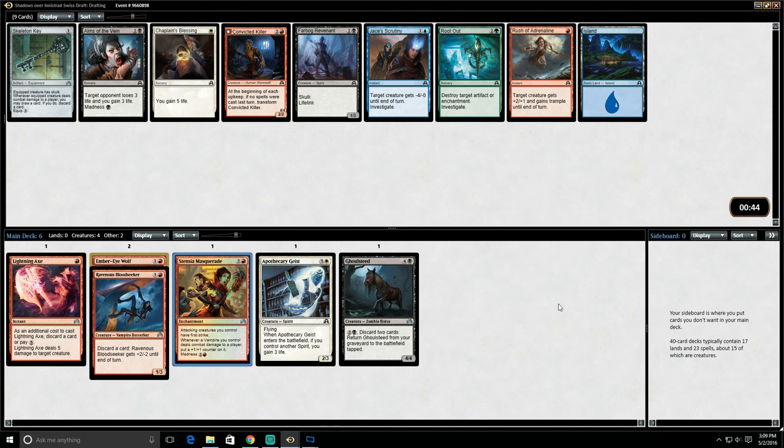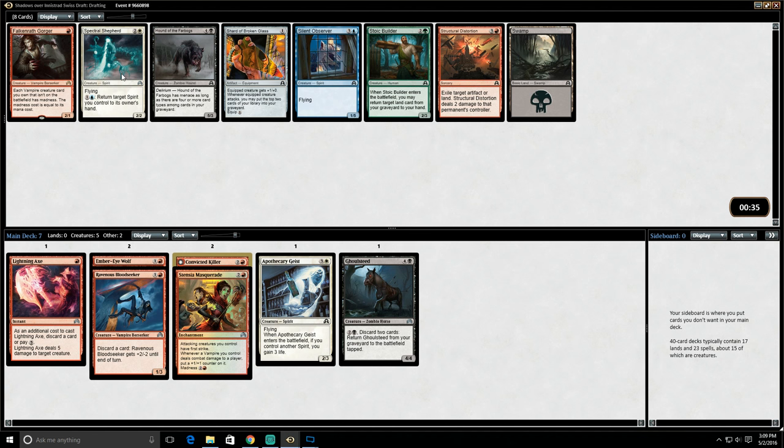Looks like somebody else might be picking up our Vampires. Convicted Killer, Rush of Adrenaline, and Jace's Scrutiny. Black is not coming our way. I think here we can just settle for a Convicted Killer. It's not great, but it's pretty much the best we can take in that pack.